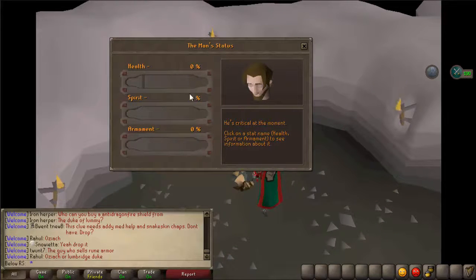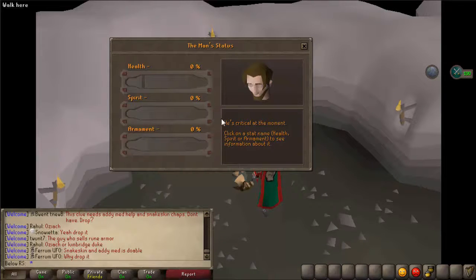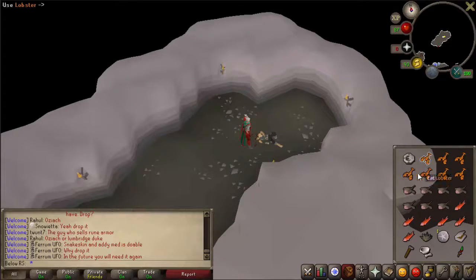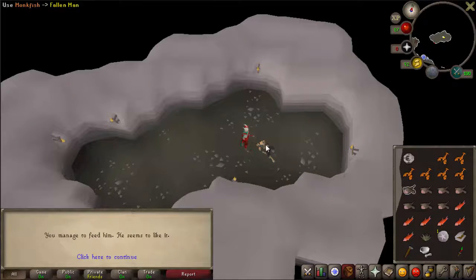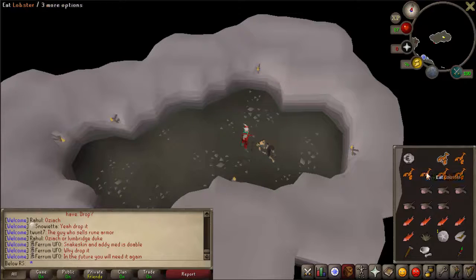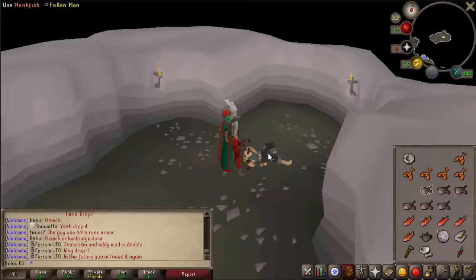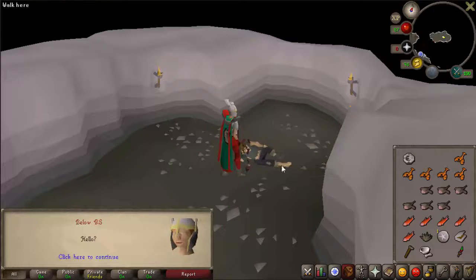Now you will see a fallen man — talk to him. You will see his status: health, spirit, and armament are all at zero percent, but you can click on them to see more information. What you want to do is feed him all three types of food. First give him a lobster, then a monkfish, then a salmon. Keep feeding him the three different types of food to raise his health.